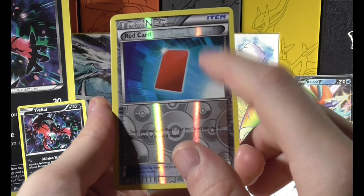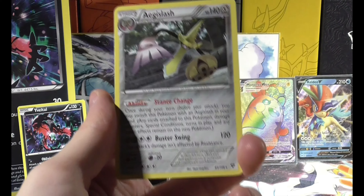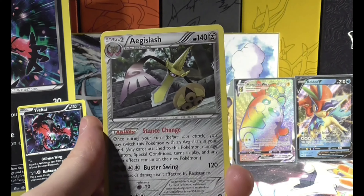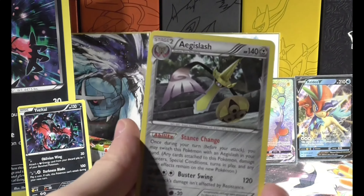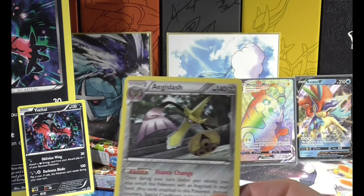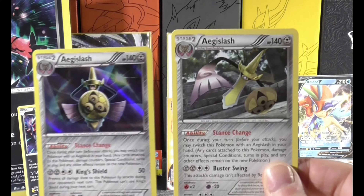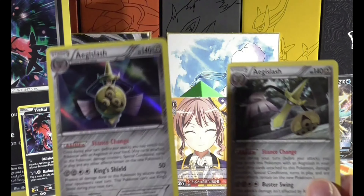Last card is behind this Reverse Holo red card — what would we get? Another Aegislash! Alright! Nice! It's not an EX or a Full Art or anything, but it's an Aegislash. Aegislash is an underrated Pokemon. Aegislash had two forms: it had the Sword form and it had the Shield form. This was a very strange opening, because I just opened Sword and Shield booster packets.